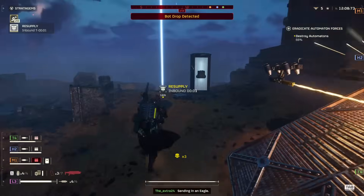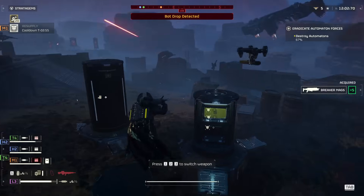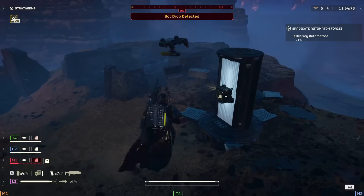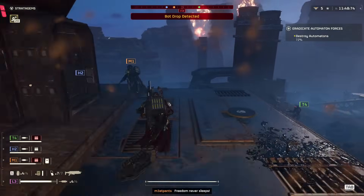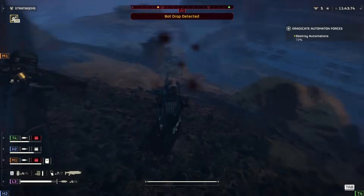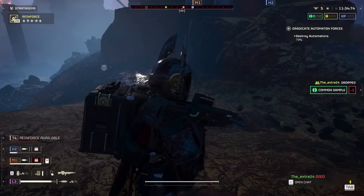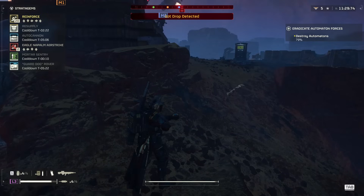The pistol is likely a secondary weapon, so you could switch to it, use it, then switch back to your primary or stratagem. You can reload when you're ready, but I wouldn't recommend reloading in the middle of battle — a mistake I've made many times. A classic example is reloading your big weapon and then having a Hulk walking right toward you.